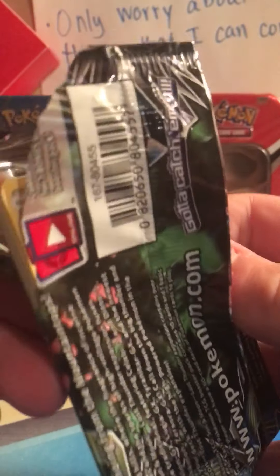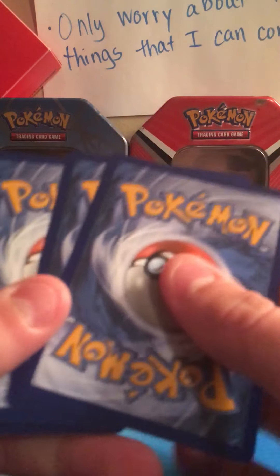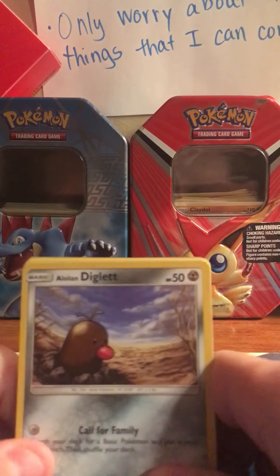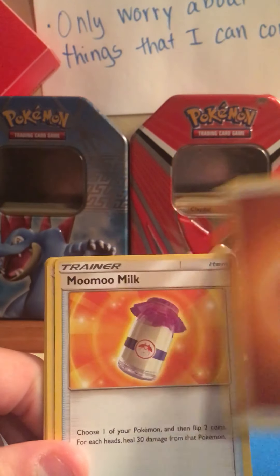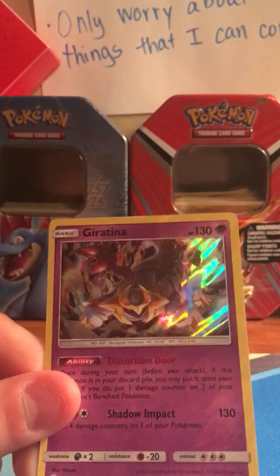Final pack — I really wanted an ultra rare to end this, something good at least. Last pack starts with Diglett, Trumbeak, Chansey, Pachirisu, Popplio, Fighting Energy, Moo Moo Milk, Vespiquen, Heracross. First holo is a Sudowoodo — that is an uncommon. Or wait, it is a Giratina, and that's a holo!